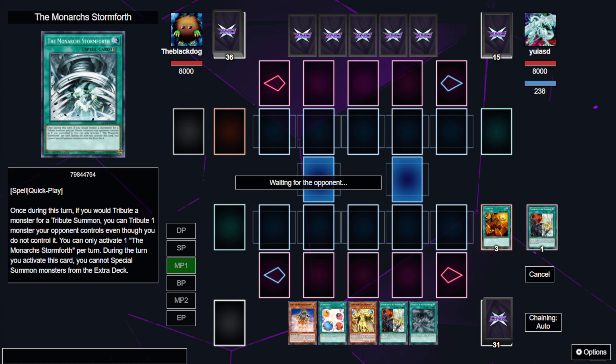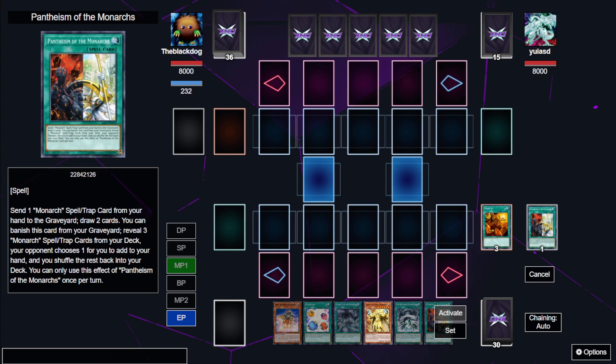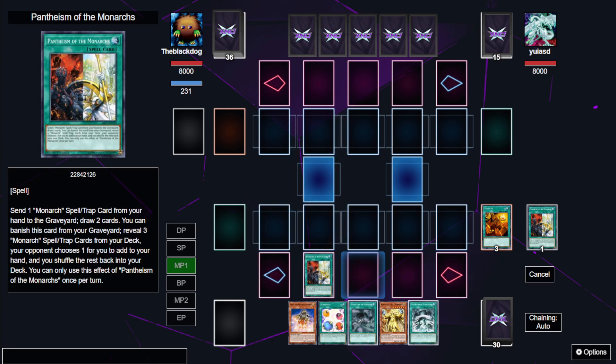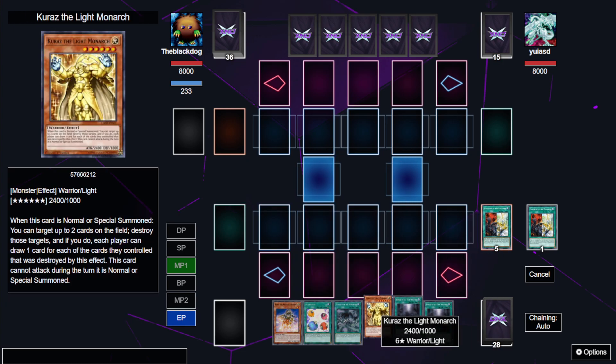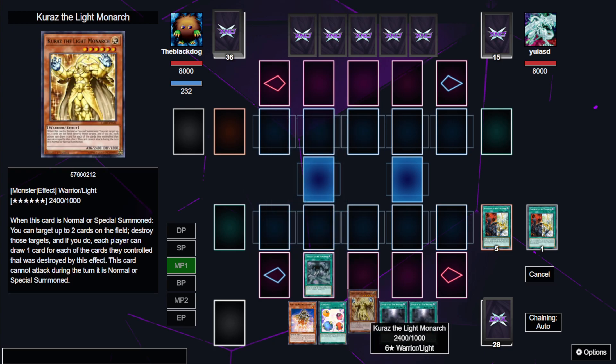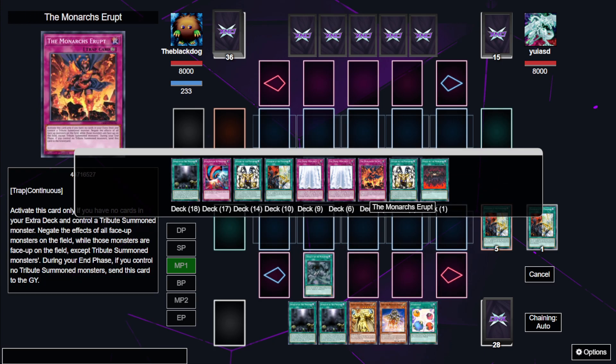He can choose any of those three cards. I'm hoping he chooses a Prime Monarch — he goes for the Stormforth, which is a little annoying. We're going to go for this Pantheism again to get the Stormforth, and we're going to get a Domain. Interesting. We have this Tenacity which we're also going to use. We are going to try to get ourselves another good card.